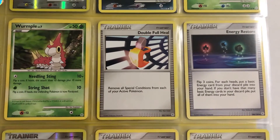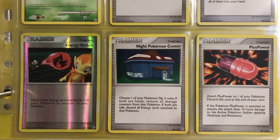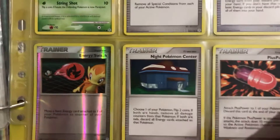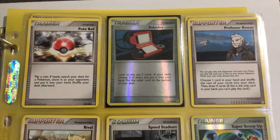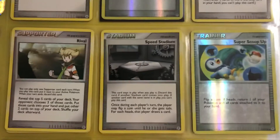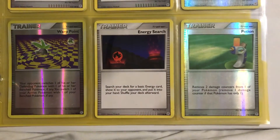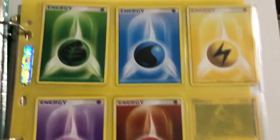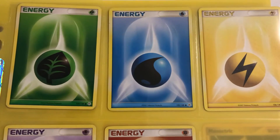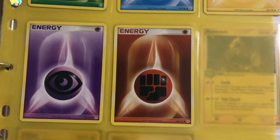Then we have some trainer cards: Double Full Heal, Energy Restore, Energy Switch, Night Pokemon Center, Plus Power. Pokeball, Pokeball, Pokedex, Professor Rowan. Rival, Speed Stadium, Super Scoop Up. Warp Point, Energy Search, Potion. And then the energy cards still part of the set: Leaf, Water, Electric, Psychic and Fighting.